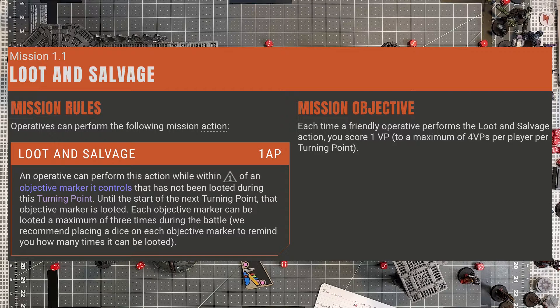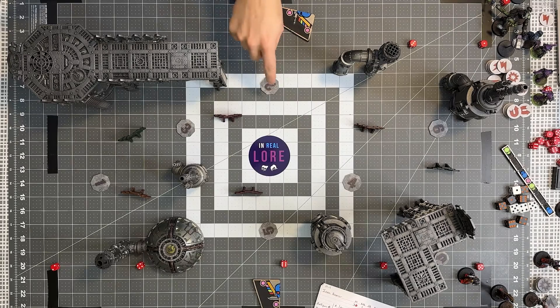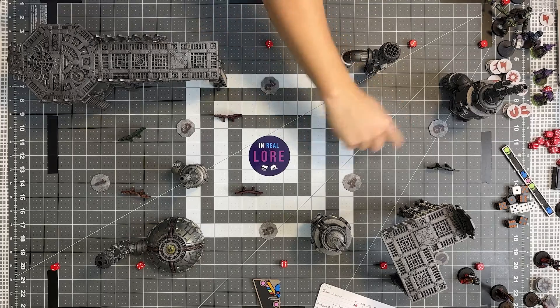The mission we have chosen this time is Loot and Salvage. We must control objectives and complete actions on them to gain victory points. At the end of the game, the player with the most victory points wins. We have laid the table out in this fashion for the Kill Zone, so that it is equal for both sides, giving us the chance to activate and get into each of these depending on how we move.